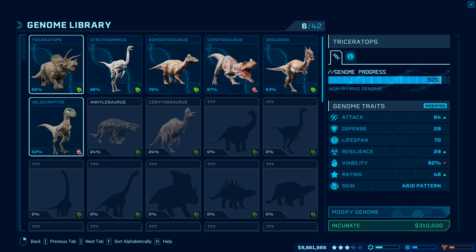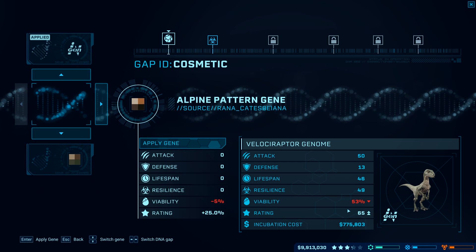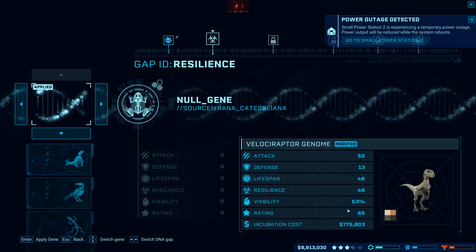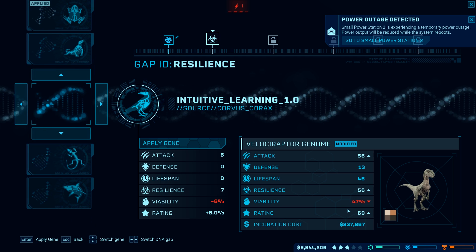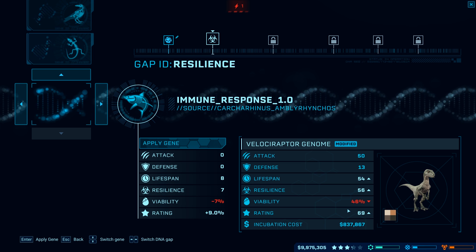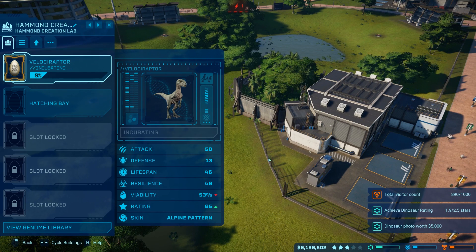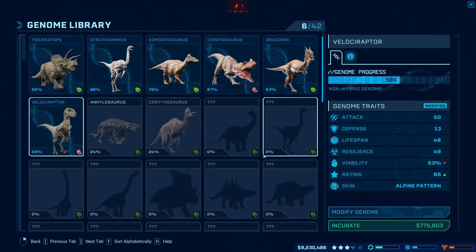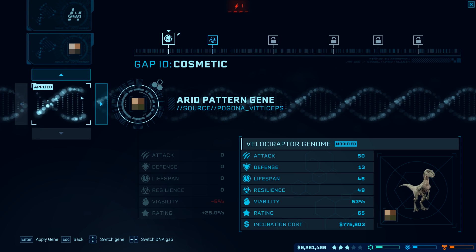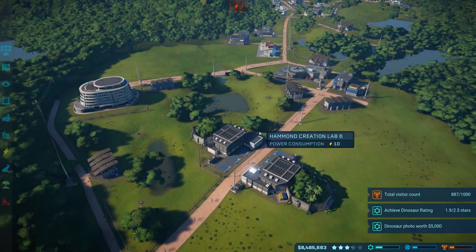Now we should have some more Velociraptor things. It is time to make our first Velociraptor — very exciting. We're going to modify the genome if we can. We've got Alpine and Arid variants. We're going to make one of each just to see what they look like. We can mess around with the color. $775,000 — sweet baby Beluga Whale. We need it though. We're going to incubate another one and change the color to the Arid variant. Hatch that bad boy and cross your fingers — hopefully they both survive.